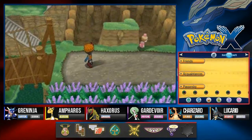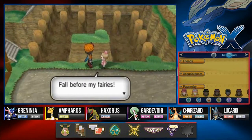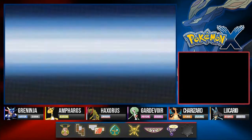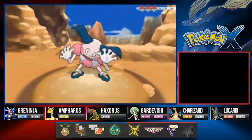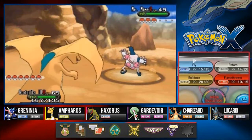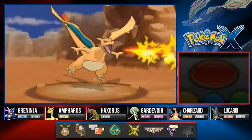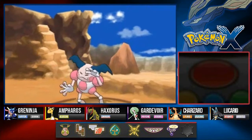Let's go with this trainer. She says 'Fall before my fairies!' Fairytale Lovelland wants to battle, coming out with a Mr. Mime. Now the question arises - if Mr. Mime is female, can you call it Mrs. Mime? I'm just asking. Flamethrower attack right here - Flamethrower does it, Mr. Mime defeated.